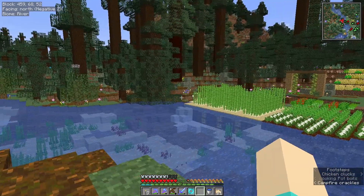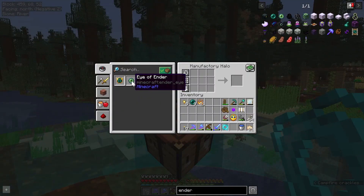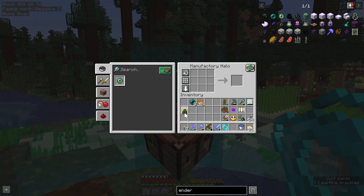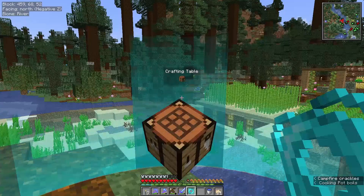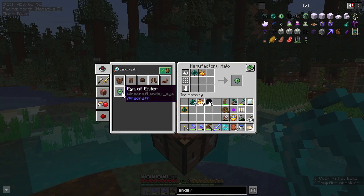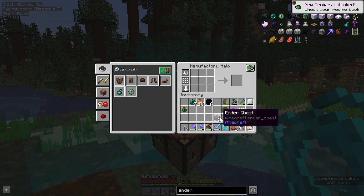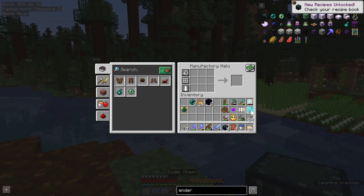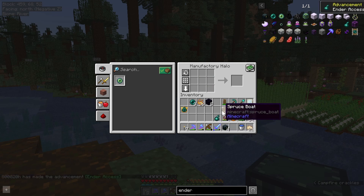Welcome back. The plan today is quite simple — well, the first part of the plan. I'll just craft this first. I want ender chests. Obsidian. Oh, I need the leather as well. Maybe I've got everything now. I need at least... wait a minute. Five. Yep, I can make five. Good. The problem now is I actually don't have silk touch, so I can't pick up ender chests.